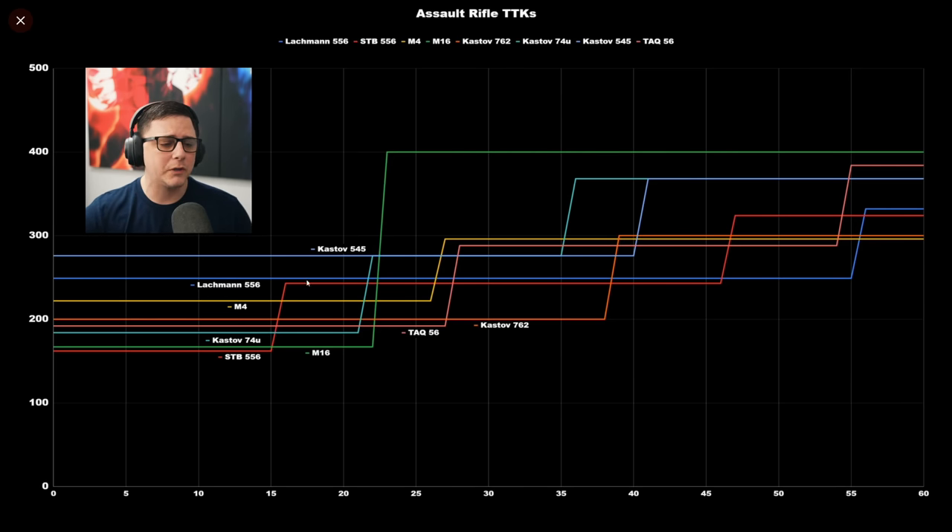We have the STB, which is like the rifle AUG version, and you can see that this thing kills the fastest up close. It has a little bit of a damage drop-off right around 15 meters, and then drops off again. It has a really good TTK up to about 47 meters, then drops off again. This is kind of where it's going to struggle in terms of bullet velocity and aim.